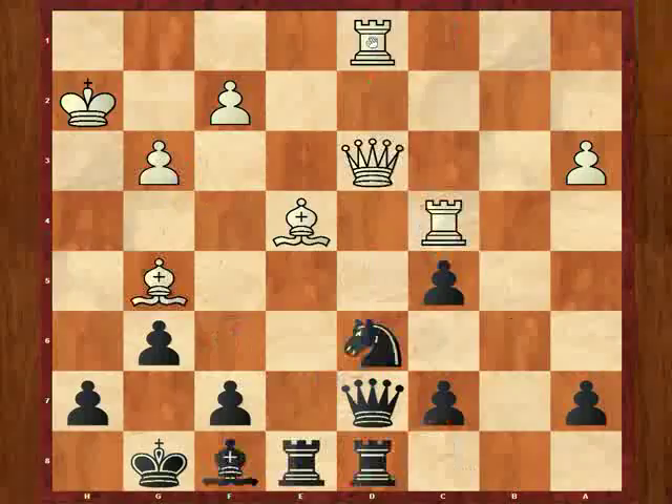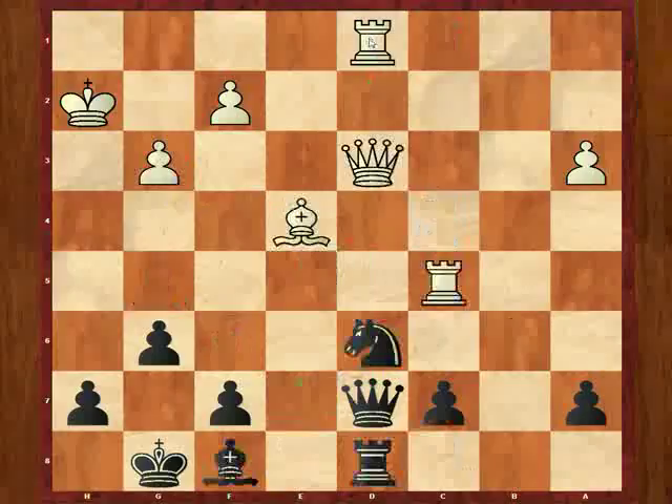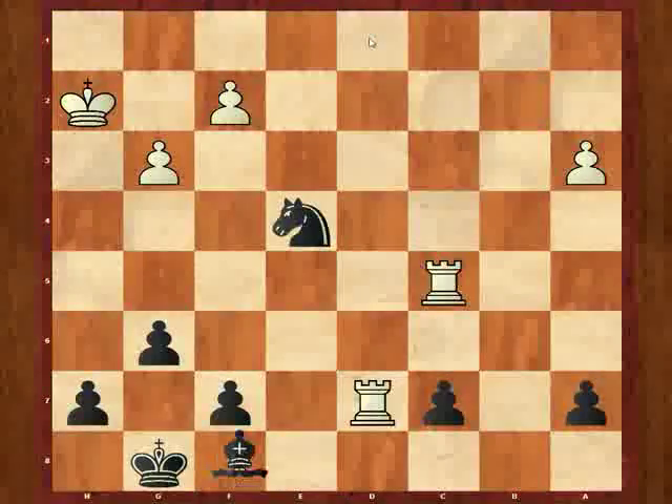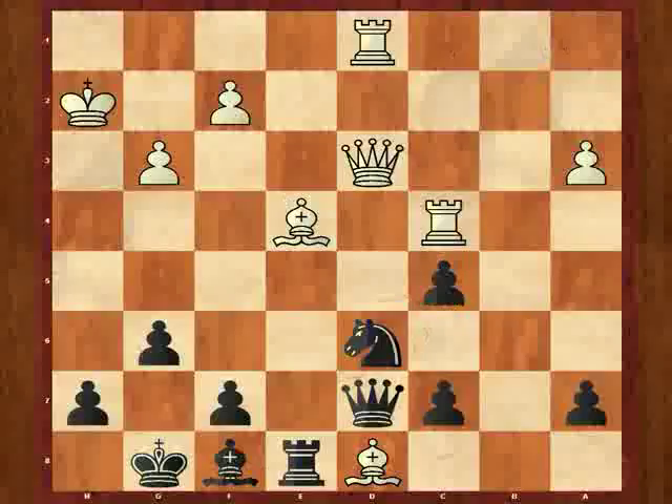So I chose knight takes d6, and he played bishop takes d8, of course. Rook takes d8. Now he can't play rook takes c5 — that was a little cheapo here — because if he plays rook takes c5, I have knight e4, queen takes, rook takes, rook takes, and I take either way, probably with the bishop best, and I'm just winning outright here. So after bishop d8, rook d8, rook c5 is off limits. So he played rook to c2.